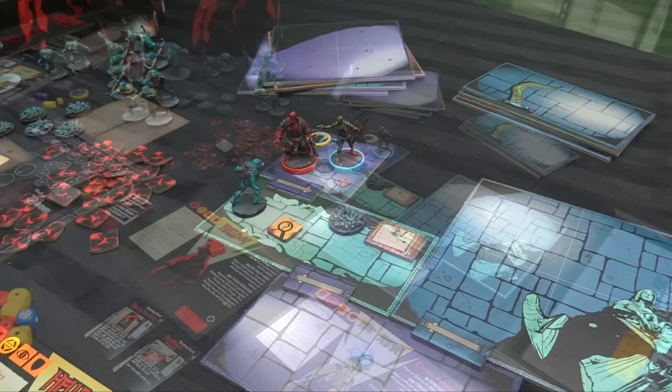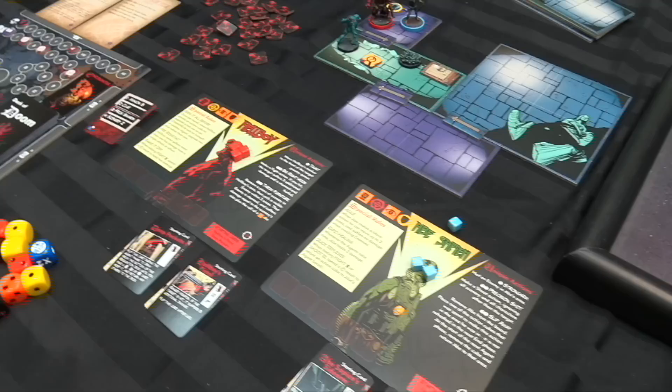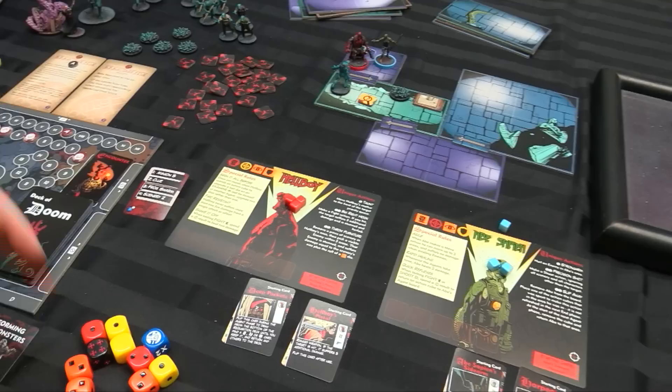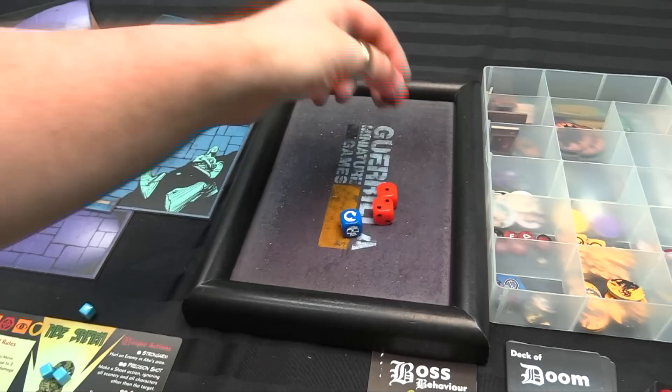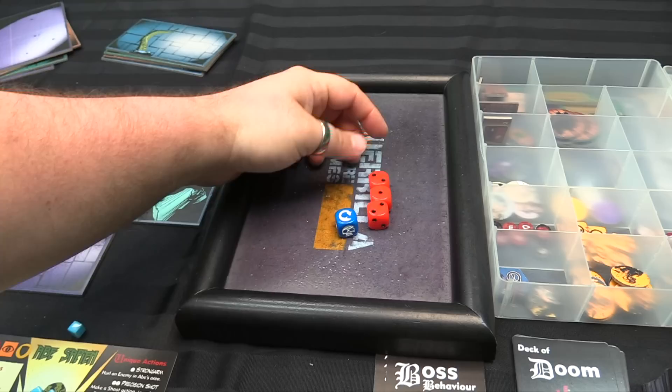Let's go with Abe — he's going to bust some caps. He's going to spend an action cube and throw his shoot. His shoot ability is red, and he's shooting at a venomous frog monster which has a resilience of two. So whatever my result is, it'll be minus two damage. Three red dice and this blue die — I've got a re-roll symbol, so I can choose to re-roll one of these dice. I re-roll one of the ones and get a two, so it upgrades. I get a total of five minus two, so he takes three damage.